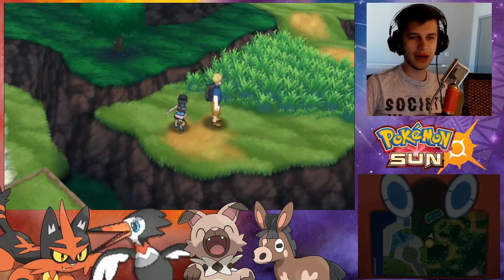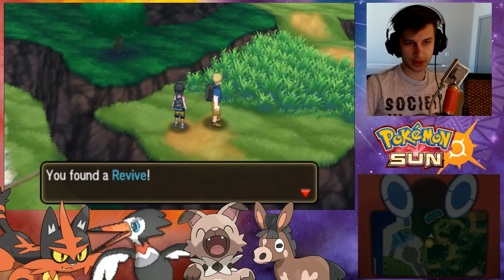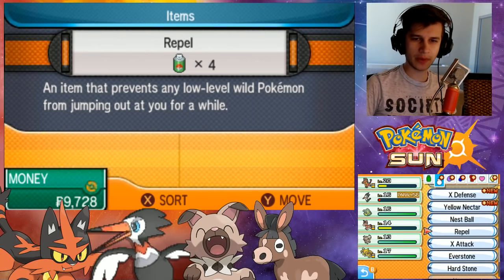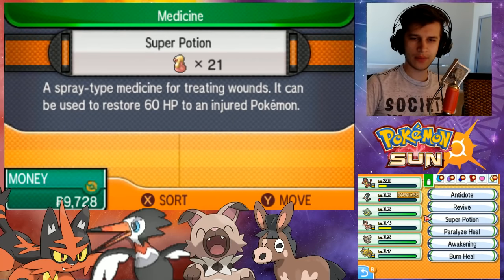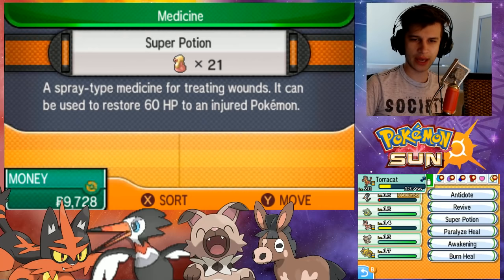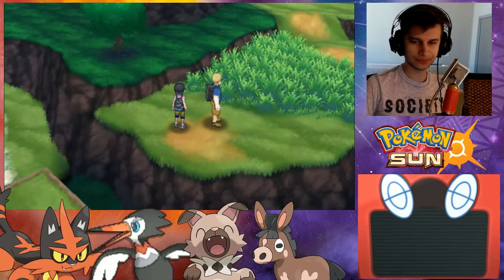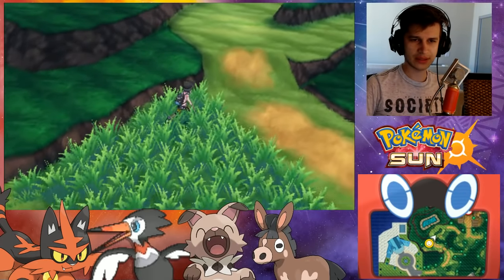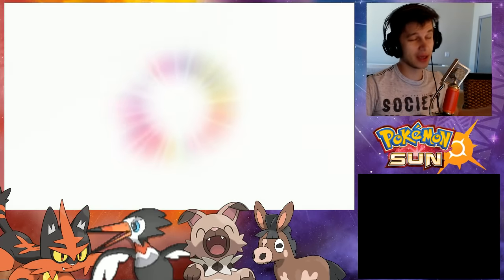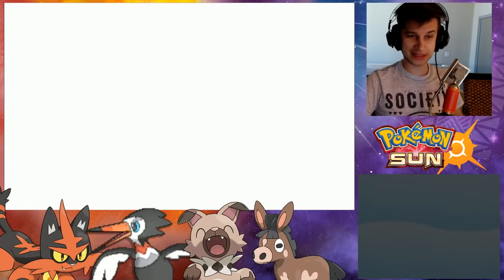Now we'll go grab the ball behind him - it's a revive, which is always good to have. Just in case we come across any cool Pokemon or trainers, I'm going to Super Potion up. I've got 21 of them, so we'll Super Potion Toracat. We'll leave Trumbeak low on health just for now - I don't think we're going to need him. Let's see anyone cool in here - anyone not named Pikapek or Yungoos, please.